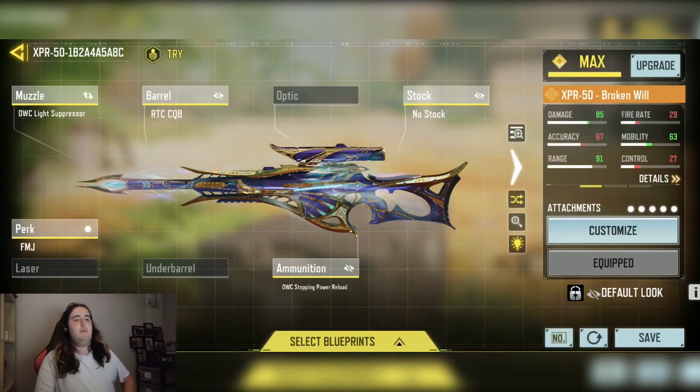Okay so here we are in the laser loadout. As you can see we have the damage range and mobility, because the XPR can be a one-shot kill, so we want to increase the range so it can one-shot kill — which is why we want to increase the damage and the range.